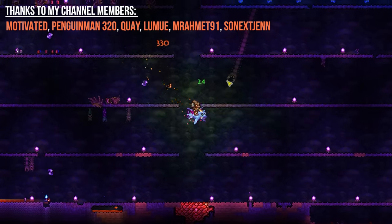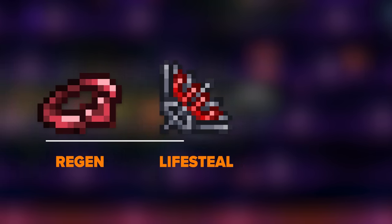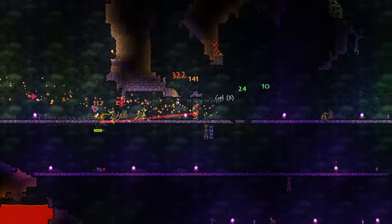When it comes to healing in Terraria, you're left with very few options. Do you stack passive regen, use scarce life-stealing weapons, or just consume the largest potions you can find? And for the longest of time, I assumed this was as deep as it got.